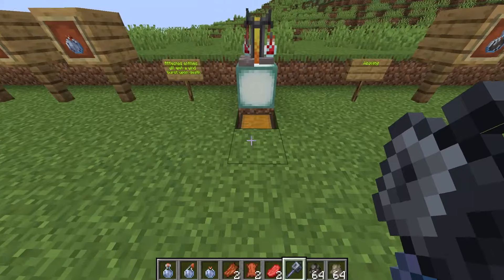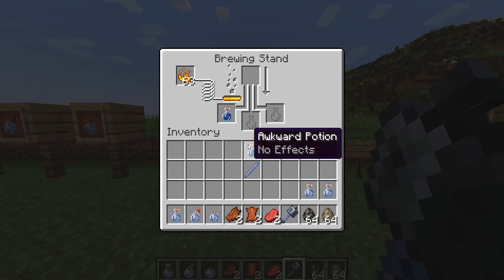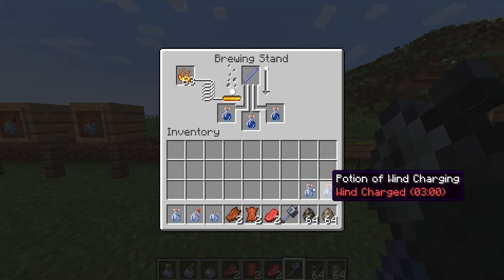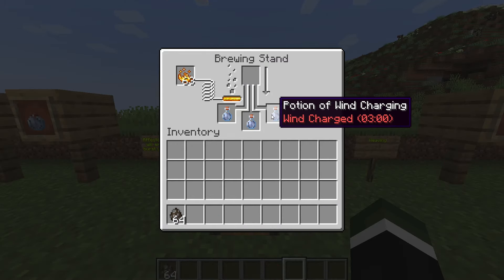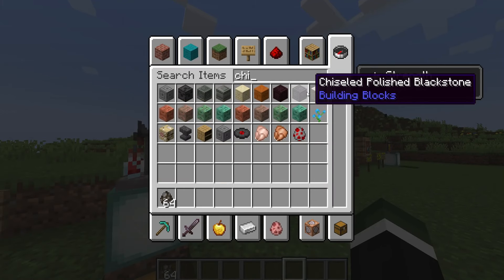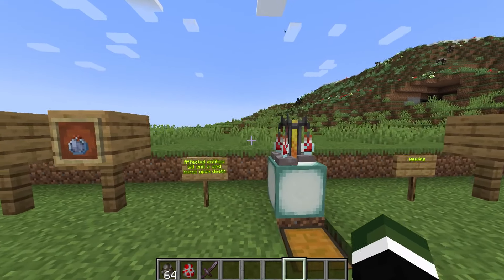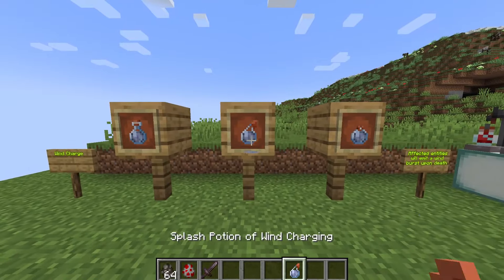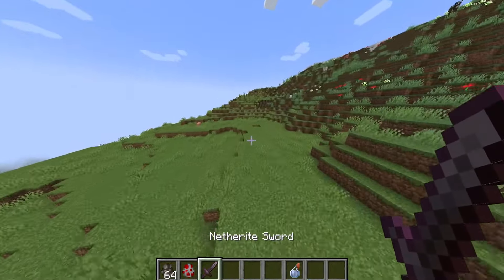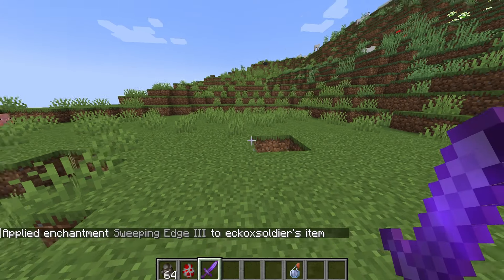Yes, these can actually be brewed. In order to brew this, you're going to need awkward potions and a Breeze Rod. Just wait it out and you will end up with these, which you can convert into a splash potion and mess around and troll your friends. What you saw at the start of the introduction was me using this effect with a bunch of chickens. With Sweeping Edge 3 enchanted on the sword,